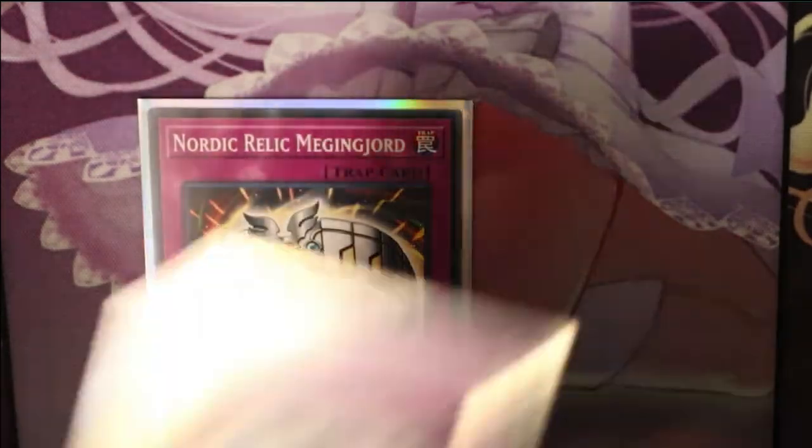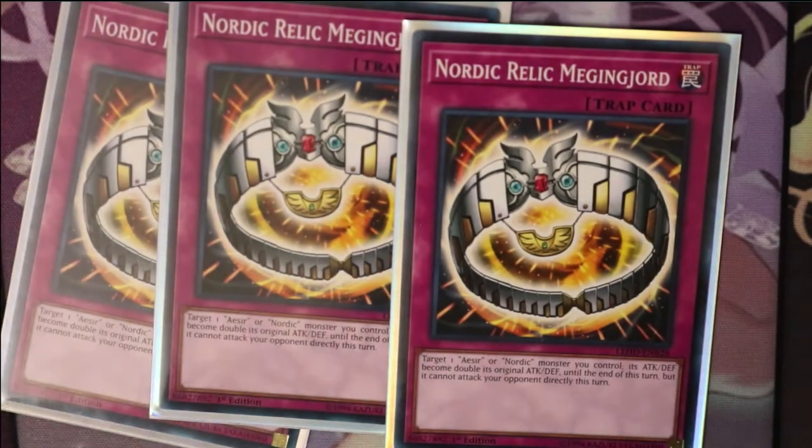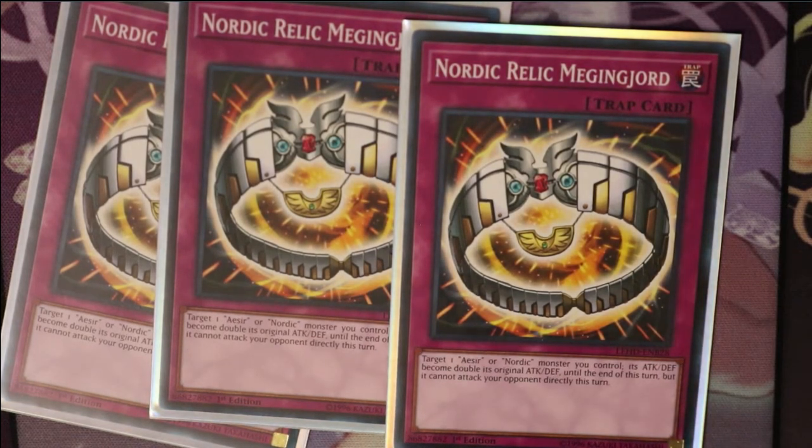And then three Nordic Relic Mjolnir. Target one Aesir monster and one Nordic monster you control — its attack or defense becomes double its original attack until the end of this turn, but it cannot attack your opponent directly this turn. So if you have Odin, who's 4,000 attack, activate this and Odin becomes 8,000. He can trample whatever your opponent has and you'll do a lot of damage. Really important if you want to go for the one-turn kill.